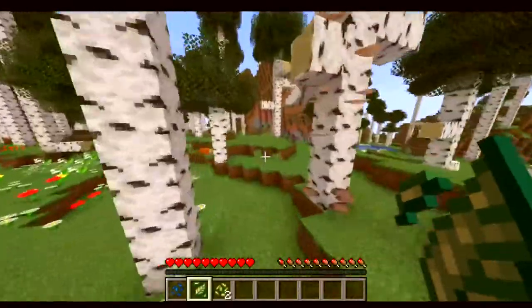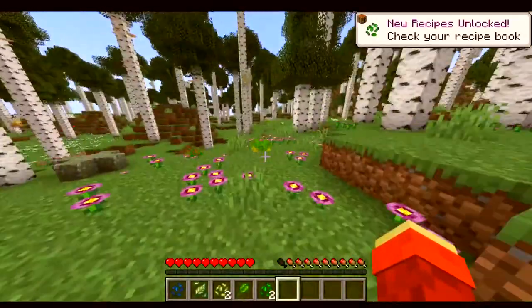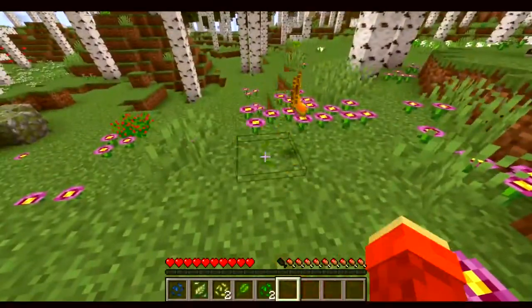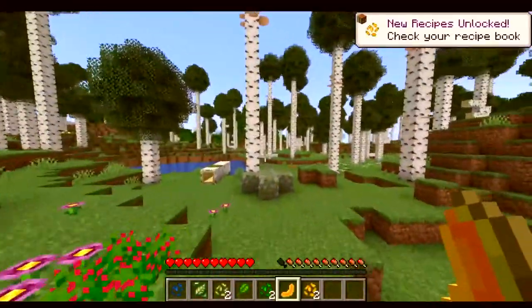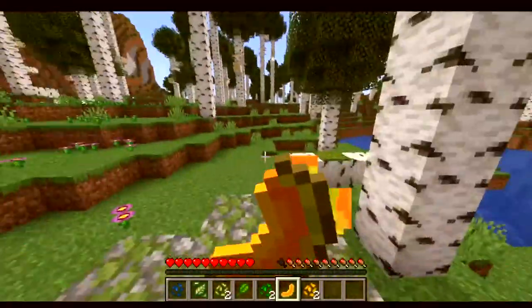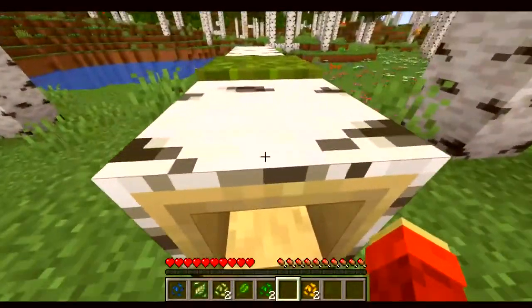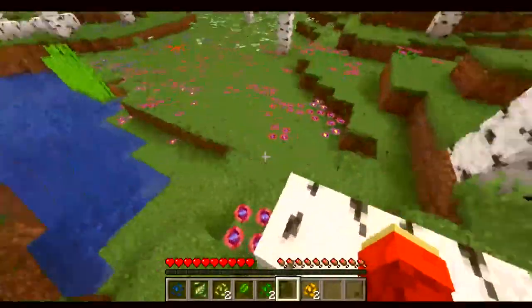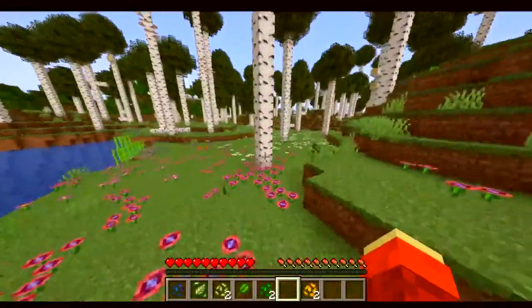Oh, hey Fox! I forgot — I have this mod called Right Click Harvest, which is exactly how it looks. Isn't this cute? It's a hollowed out log. I think that would be great for windows and stuff like that.